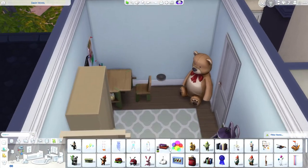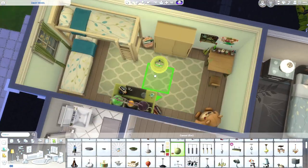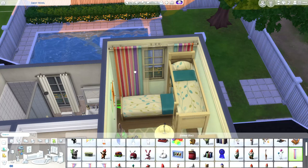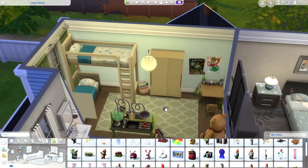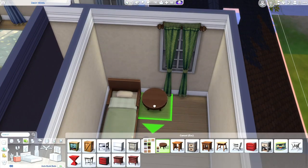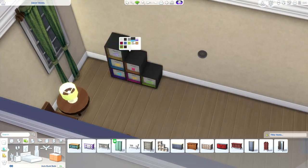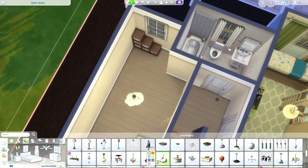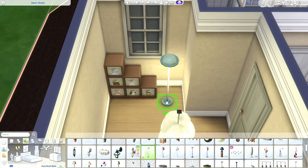I'm adding some posters onto the wall and making sure there are enough skill-building items and toys in here for the kids. I ended up putting a lantern there for the light and I thought it turned out really cute. I couldn't really decide on the color of the curtains — I almost used that curtain with animals printed on it, but I feel like that's more for toddlers, it seems kind of on the childish side.